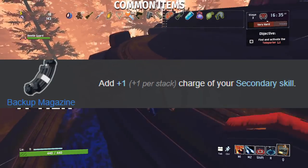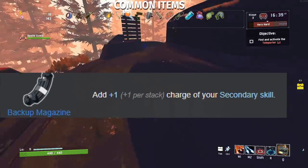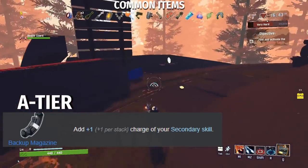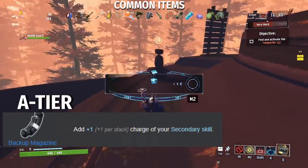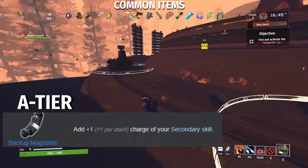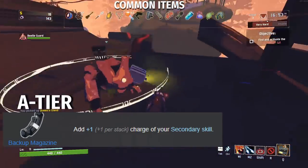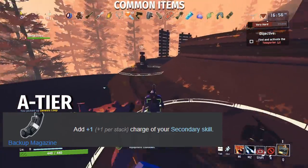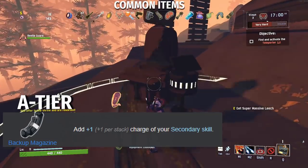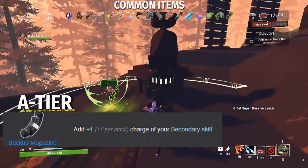Next, we have the Backup Magazine, which gets you an additional charge of your secondary skill for every stack. This is exceptional for certain survivors like Huntress, Mercenary, and Artificer — also extremely good for Commando. However, for survivors like Engineer, Loader, and Rex, the Backup Magazine doesn't do a whole lot. It is a nice benefit for every survivor, even the Captain who has one of the worst M2s in the game, but for certain survivors, they're going to prioritize this item over others.